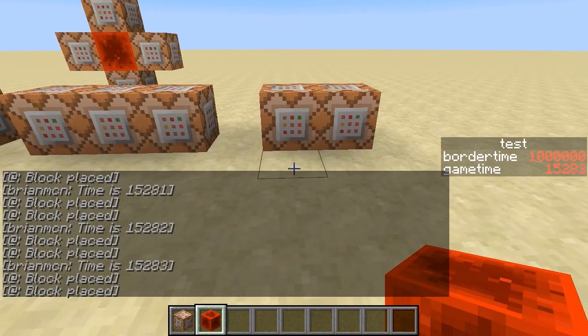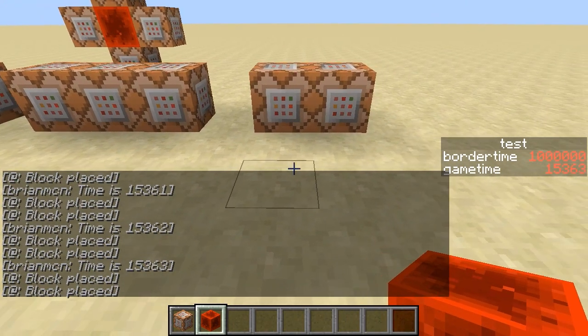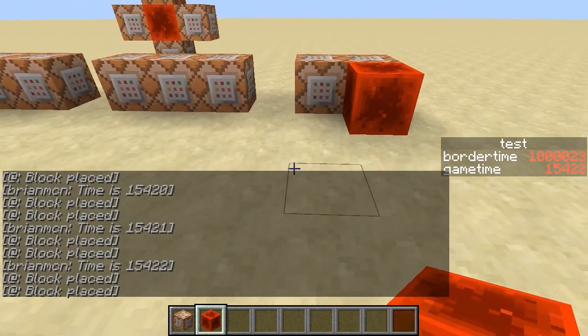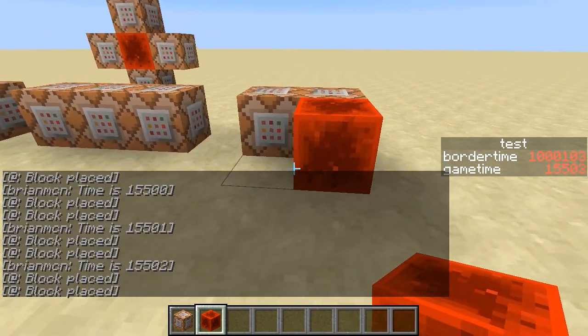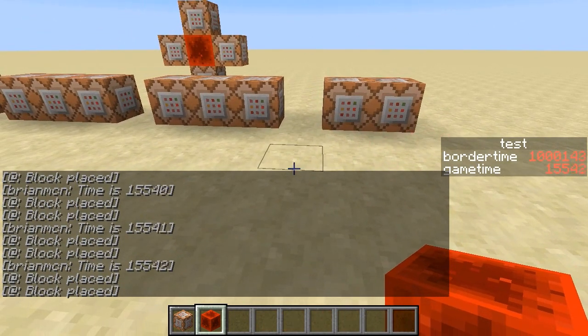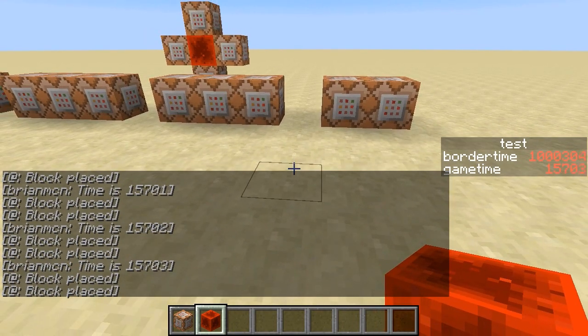If I actually do this — let me wait for the game time to roll over to about 400 now. Okay, they're almost in sync. You can see the world border time and the game time both advancing at the same rate on the scoreboard, except the border time is measuring wall clock time, whereas the game time is measuring game ticks.